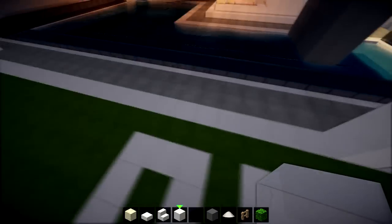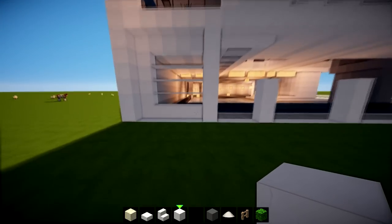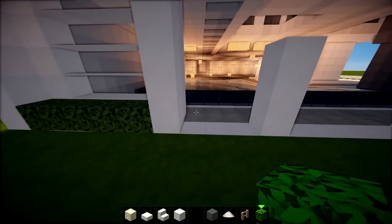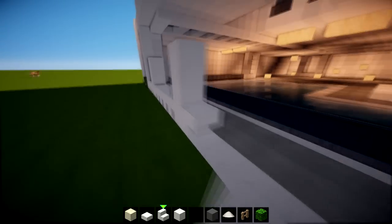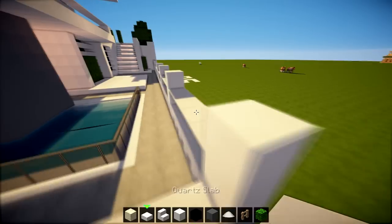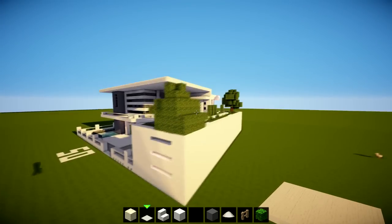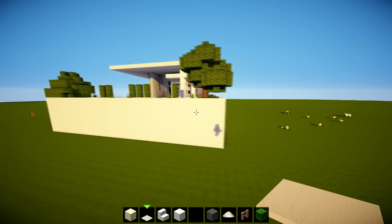Down the side here it looks quite plain, so one, two, three, four pattern — on every bottom one go like this. Do the same pattern going all the way back: one, two, three, four, five repeating. Just going to bring that up to there and I can leave this bit — maybe get a little bush on there.